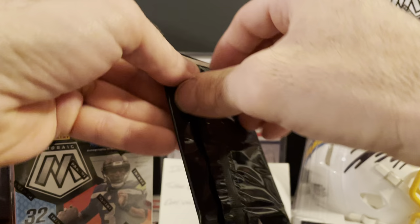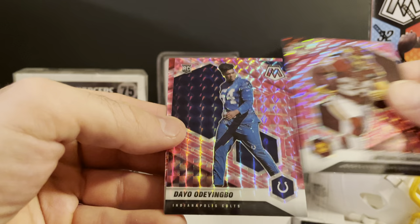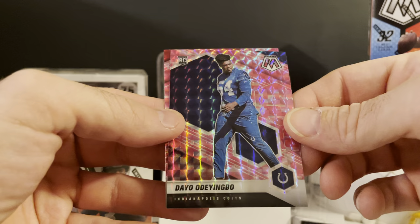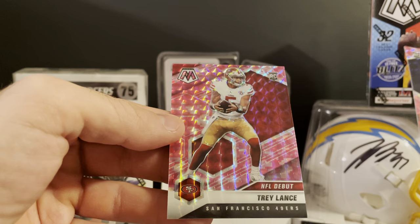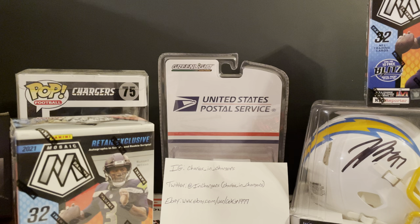Getting into the bonus pack — these are the Mosaic Pink Camos. We got a nice one too. Got Antonio Gibson, Odaingbo — probably just butchered that — and it's the debut Trey Lance NFL debut. Still a nice rookie to get though. I'll take that one.